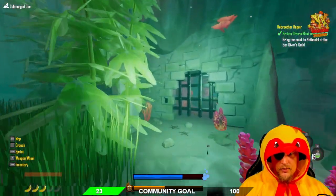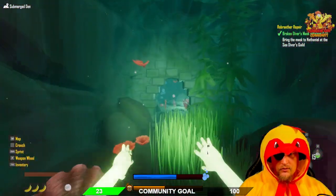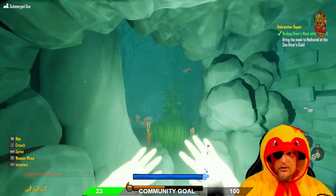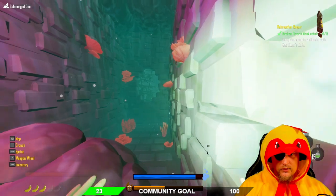Then you come back and open this gate. Keep swimming, and then behind these bushes there's a hole. Here's one lever.